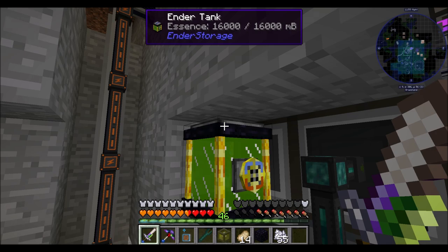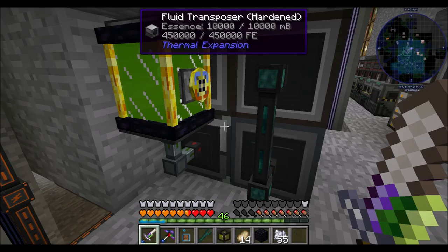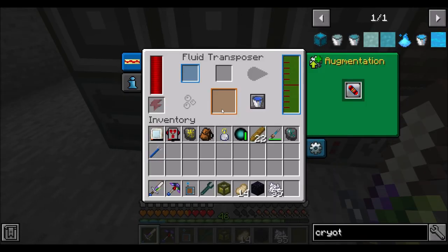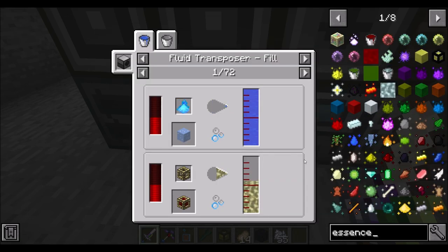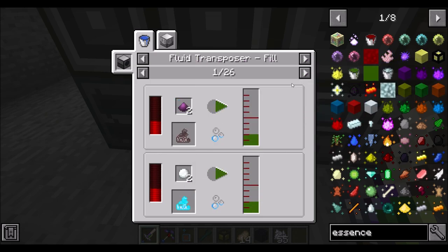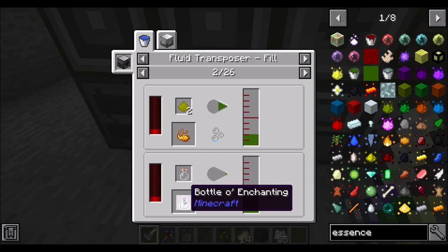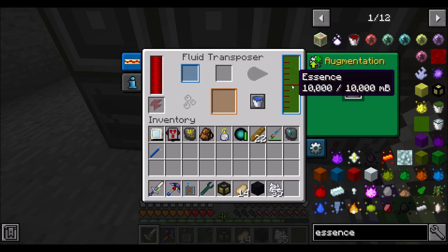The mob essence from my mob farm is being piped into an endertank — color set to blue — and the endertank pipes the mob essence into the transposer. So this is a dedicated mob essence crafter. If we look at Industrial Foregoing's essence recipes, it'll make basals, blizz, blaze powder, basals of enchanting, blitz — quite a lot of resources actually.